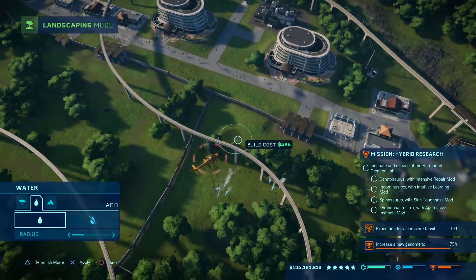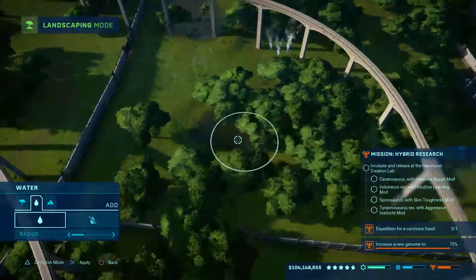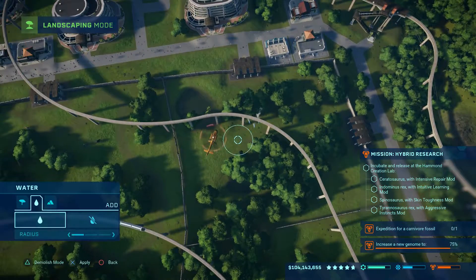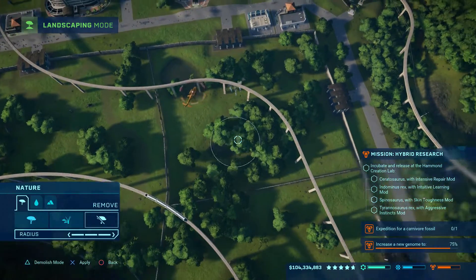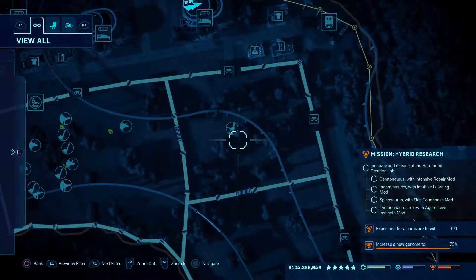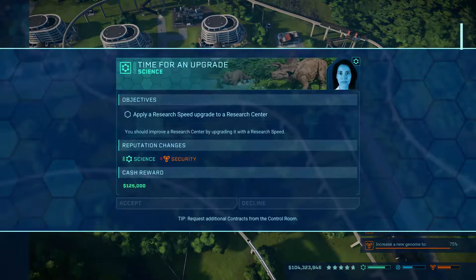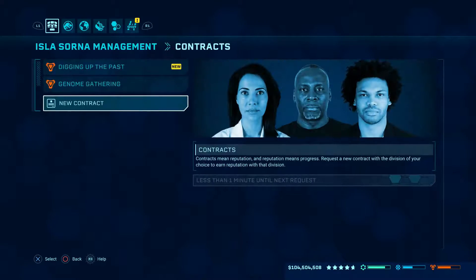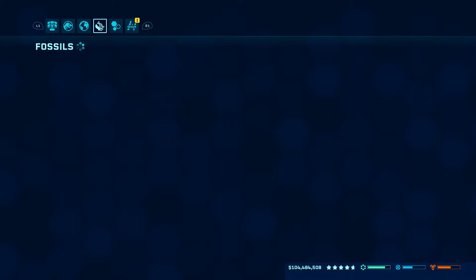I'm trying to make sure everything is good for our dinosaurs. We got two water sources - what I was trying to say was we need to get rid of a couple trees at least, and we'll need some more food. Let's get a contract - oh, I can't grab one, that's sad.